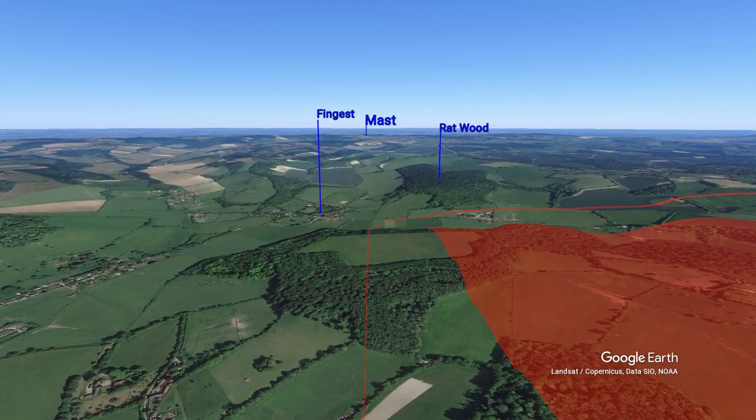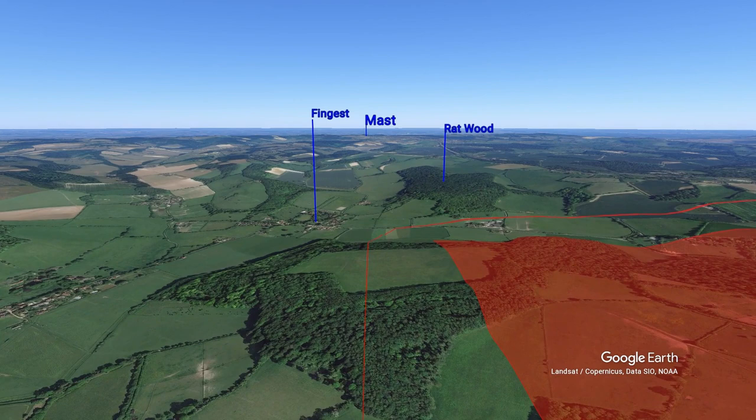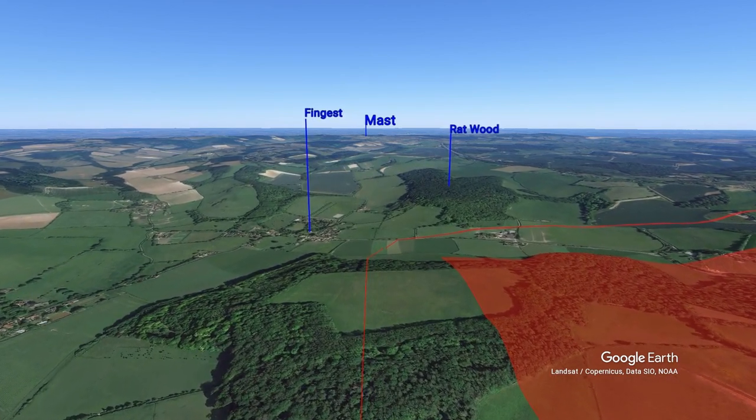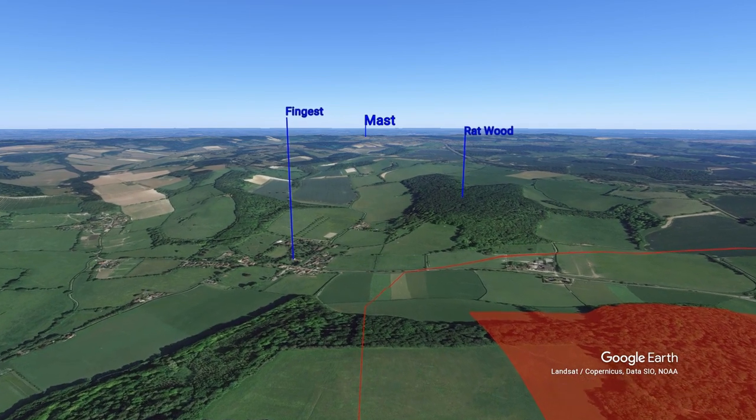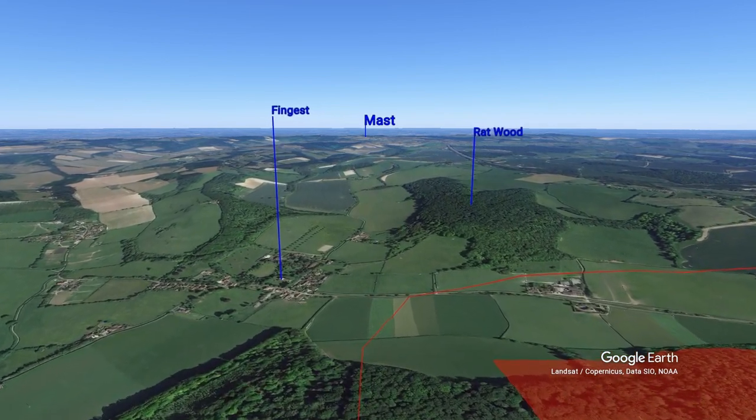Be careful to allow for drift as the wind will probably try to push you east towards the noise abatement area. As you near Fingest you turn onto downwind.